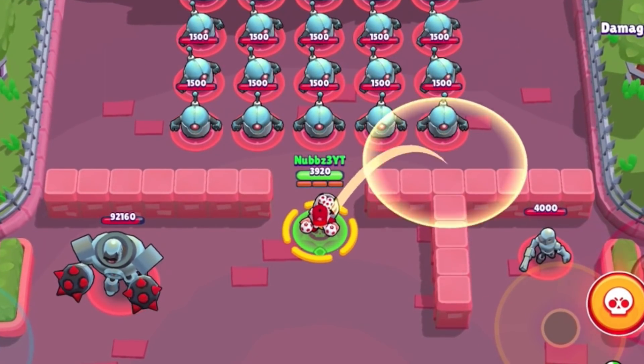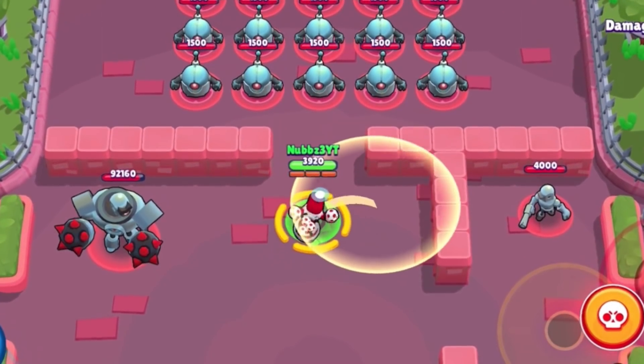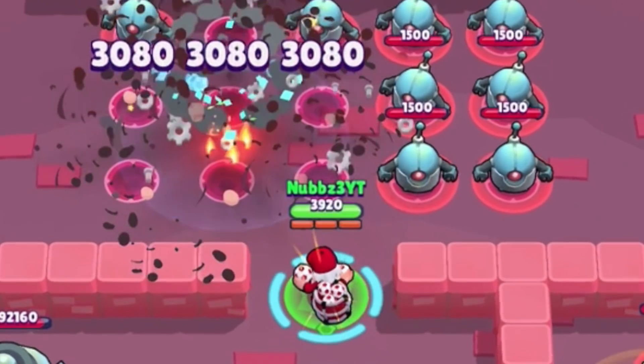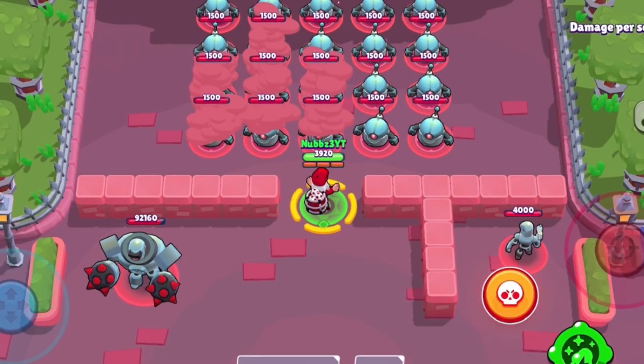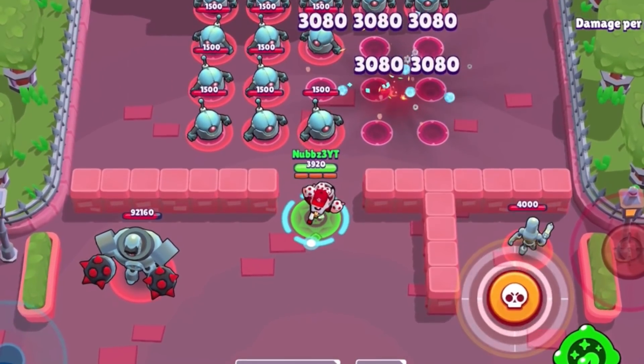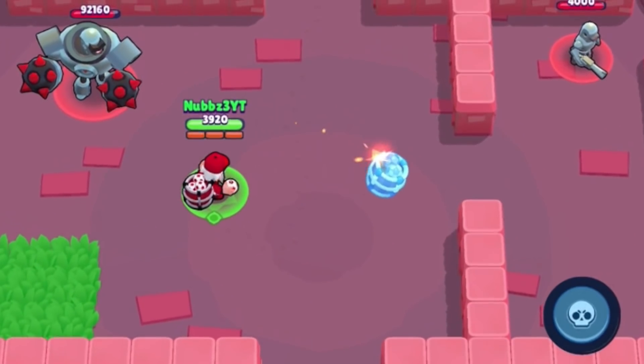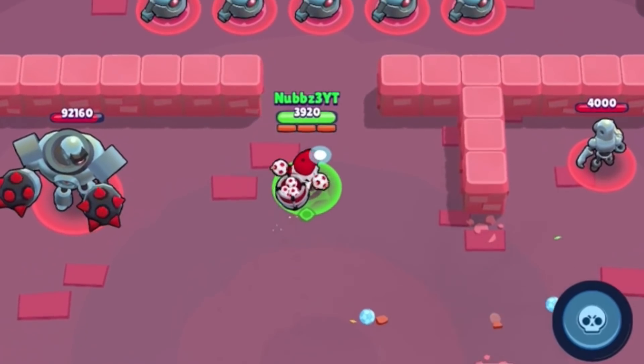His super is kind of broken. You can already see it's massive. It's kind of like a Taurus super but smaller. When you throw it, it's just a massive bomb and it does a lot of damage. I feel like this one should be a little bit harder to dodge because it's massive. It takes roughly the same amount of time to explode, maybe a little bit longer.